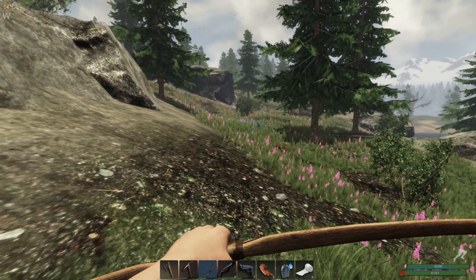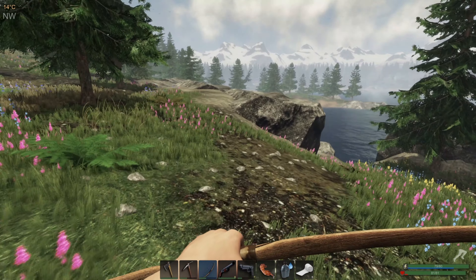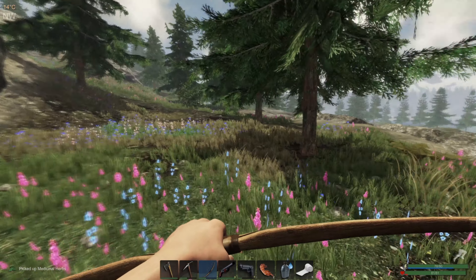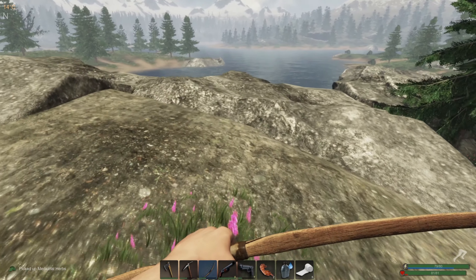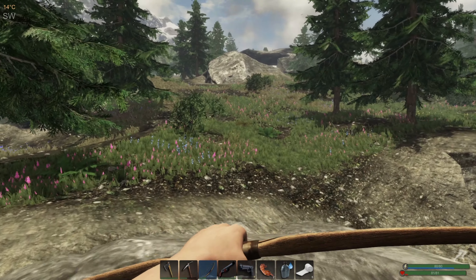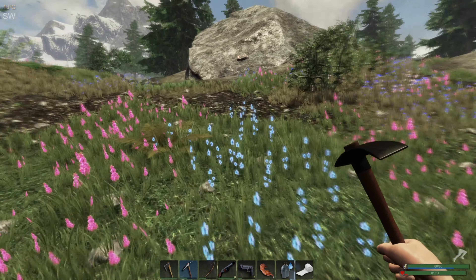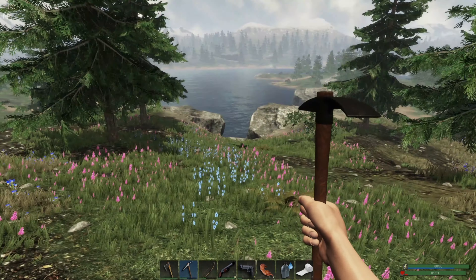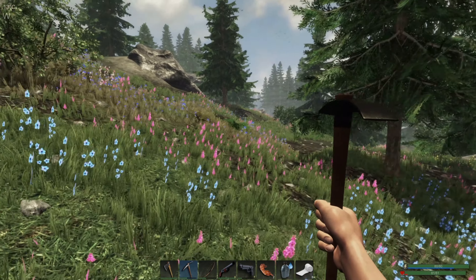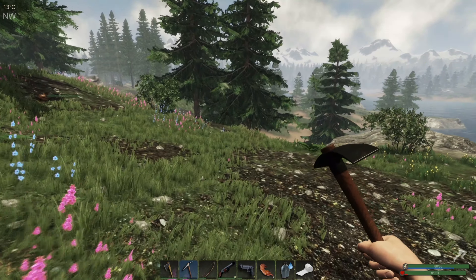Wolfie. There we go, nice. This is lock crate zone as well. If we had a key I'd be hunting around for a lock crate in this area. Let's go north. Wait - where? I hear sniffing. Is he hiding? He's hiding. Is he over this way? No. Didn't hear a double growl, so we must be okay.